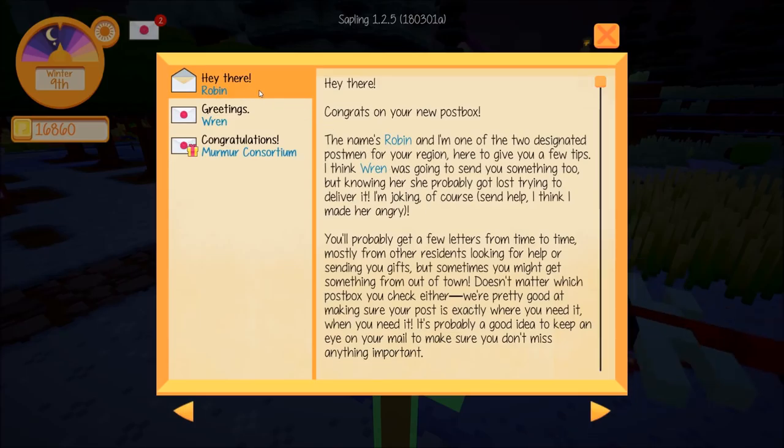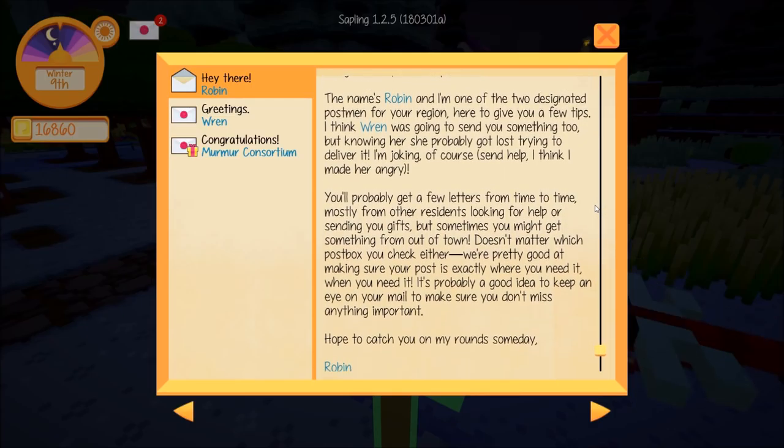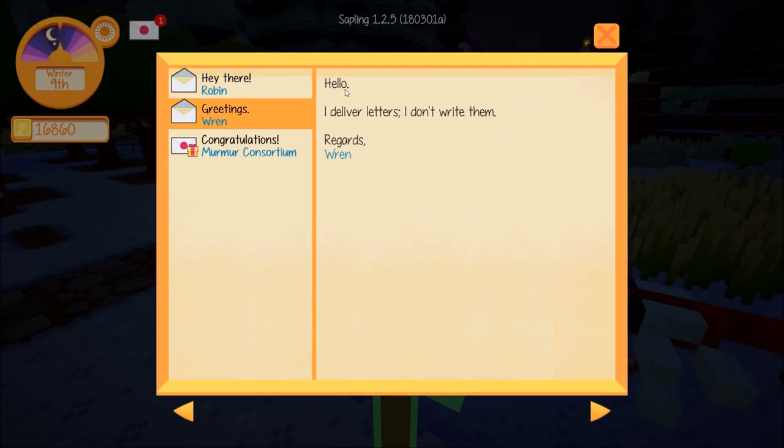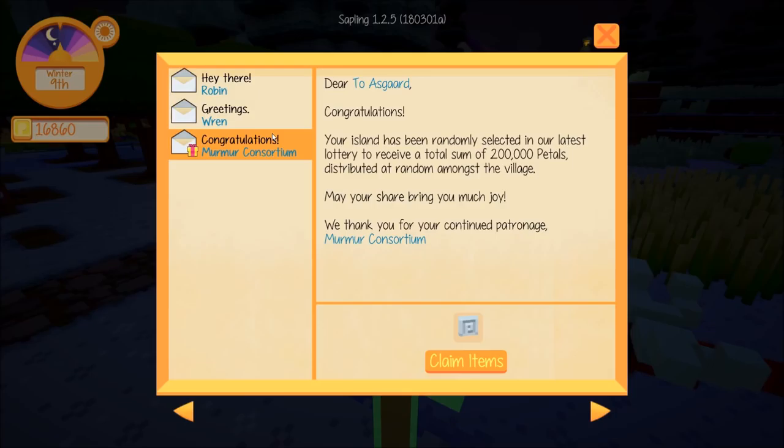Let's take a look at our mail. From Robin: 'Hi there, congrats on your new post box. My name's Robin and I'm one of the two designated postmen for your region. Wren was going to send you something too, but knowing her, she probably just got lost trying to deliver it. You'll probably get a few letters from time to time, mostly from residents looking for help or sending gifts, but sometimes from out of town.' And from Ryan: 'Hello, I deliver letters, I don't write them. Regards, Ryan.'